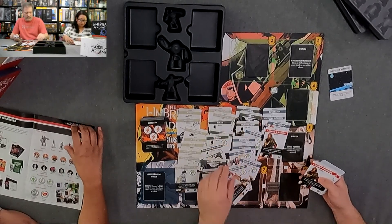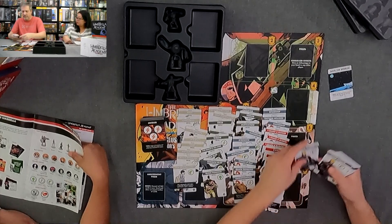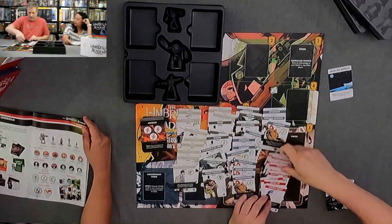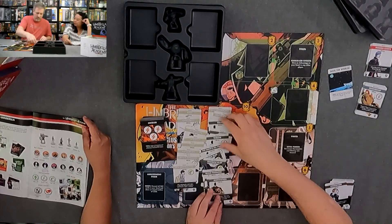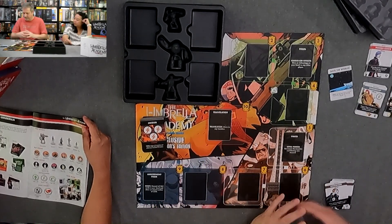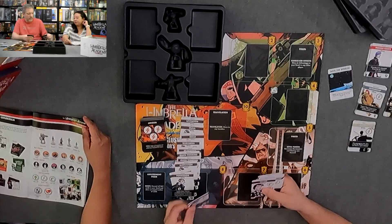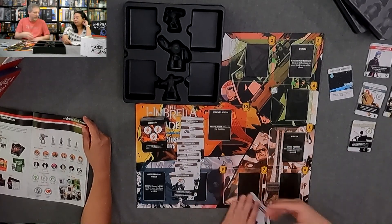So Space Boy, Horror, Vanya, Rumor — oh, the skills of the characters, right? I believe so. See, like these are Kraken and Rumor, Space Boy, Horror, and Vanya. I'm assuming Seance. Number Five. So all these get separated out as the character cards.